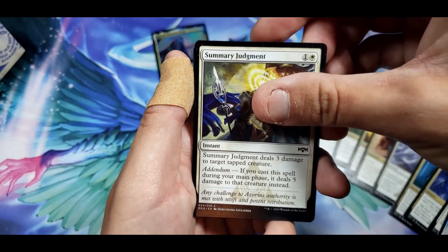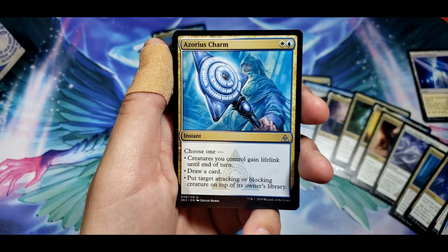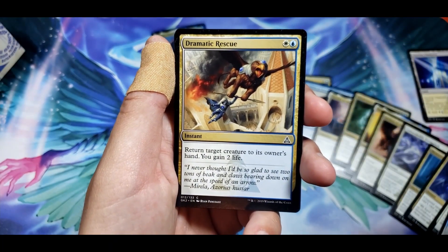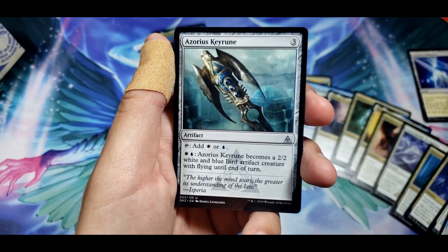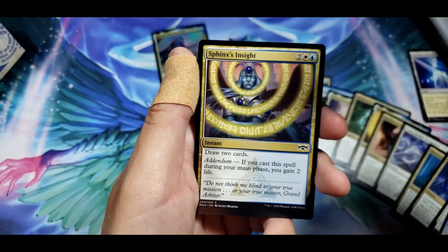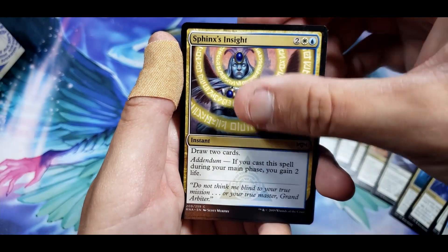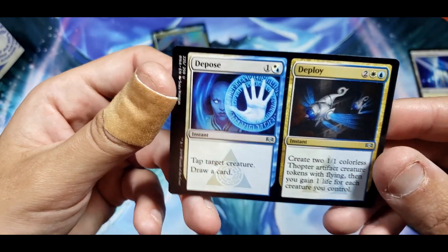Azorius Charm — choose one: you gain lifelink, draw a card, or put an attacking or blocking creature on top of its owner's library. Dramatic Rescue — gain two life. Key Rune — becomes a 2/2 white and blue bird artifact creature with flying until end of turn. That just looks cool. You gain two life and draw two cards. Depose and Deploy.